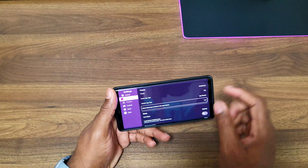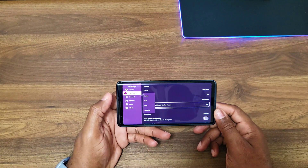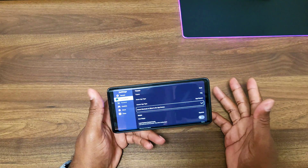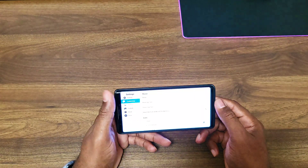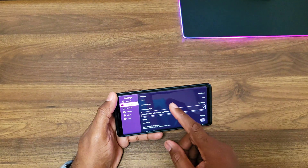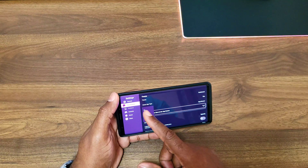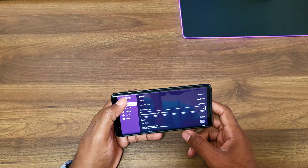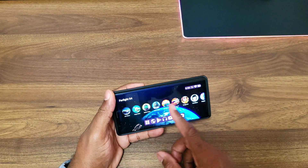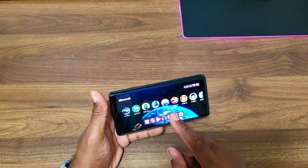Let's go down to Customize — this is where it gets fun. I have a different theme on; we got system, which is dark, we got light, and then the one I'm currently using: Switch Route. For home app type, you can have tiles, the app drawer style, or banner. It's currently on tile — let's switch it to app drawer and go home to see.